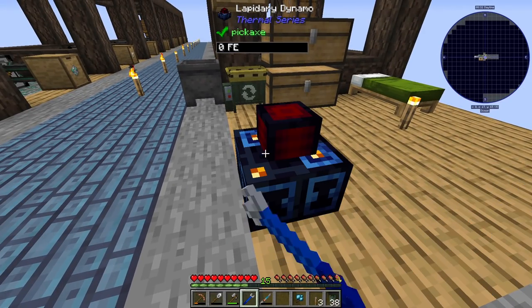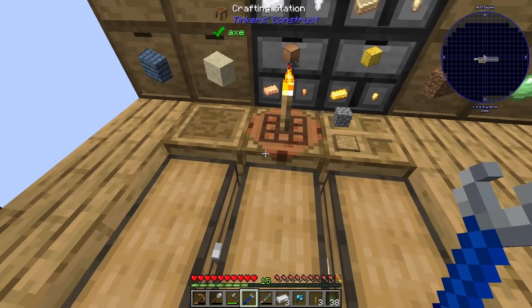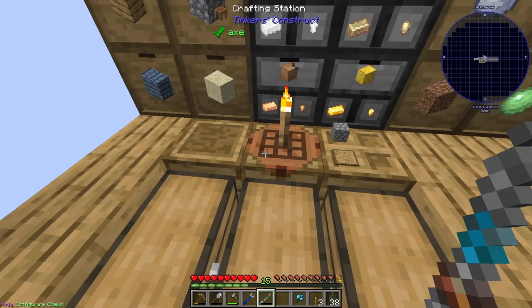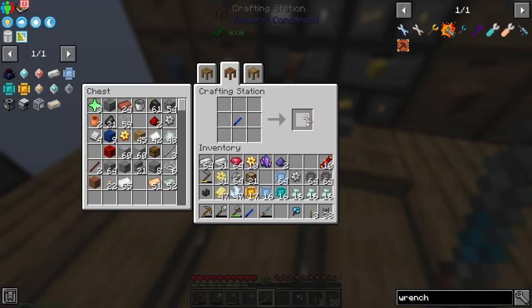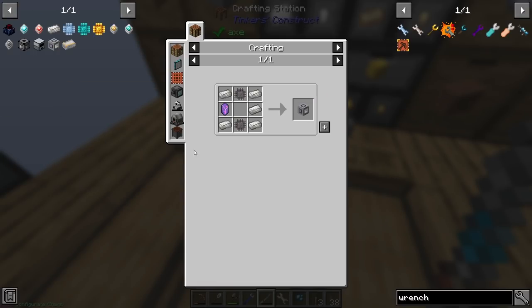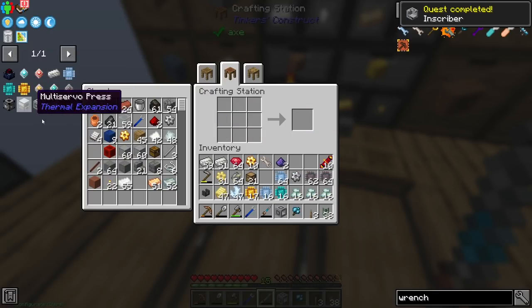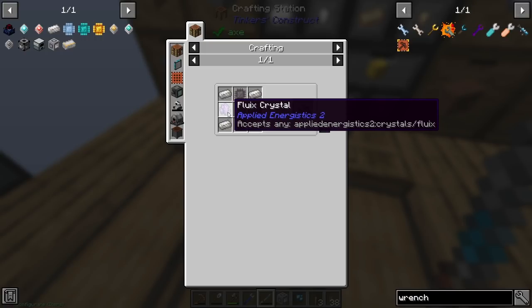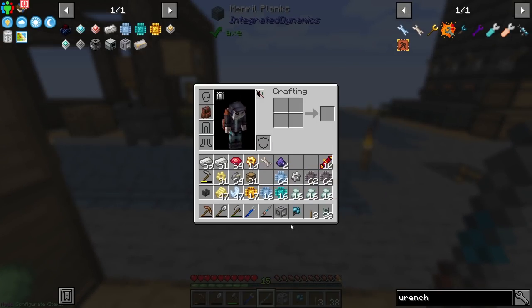Let me grab a couple more iron because I think I need another one of these wrenches. Let's grab that - awesome. Then we want one of these here. Let's grab three quartz. This is just a wrench for AE2. Then we're going to want one of these inscribers - grab that. For some reason when you look at the recipe it might look like you need pure crystals, but you just use basic fluix too, so you don't have to worry about that.